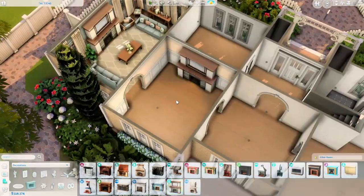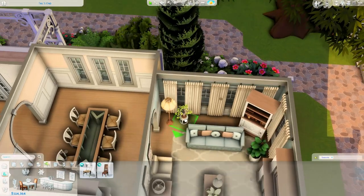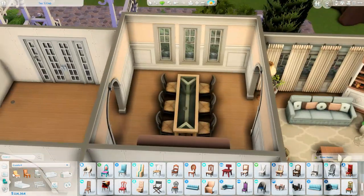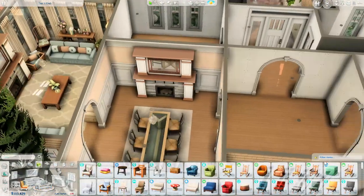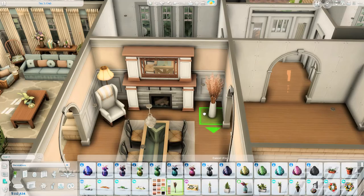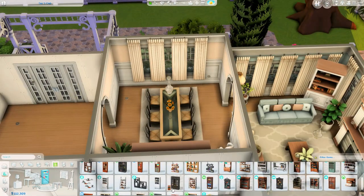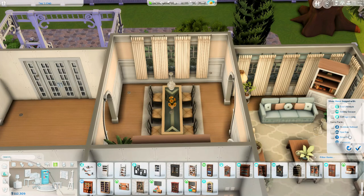Now we move on to the dining room. It was really important to me that this family had a separate formal dining room because I feel like in this style of house that's just what it would have. I personally don't have a separate dining room — I live vicariously through my sims! This room has the same fireplace as the living room for continuity, same swatch. There are items from Cottage Living in here too — I could have easily made this house using just base game, Cats and Dogs, and Cottage Living.